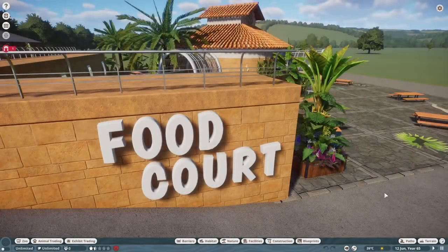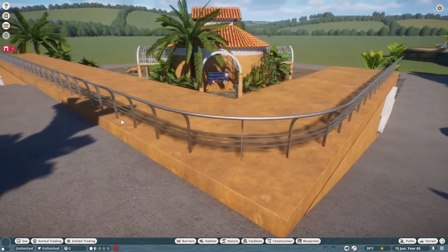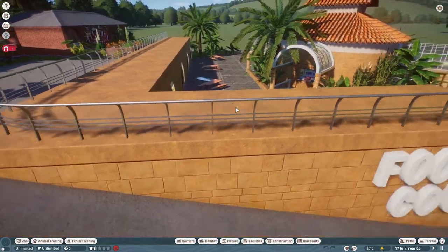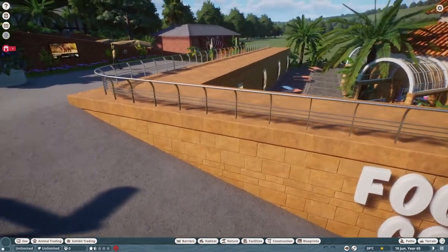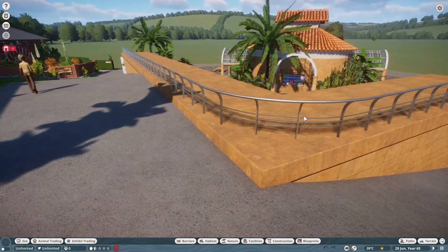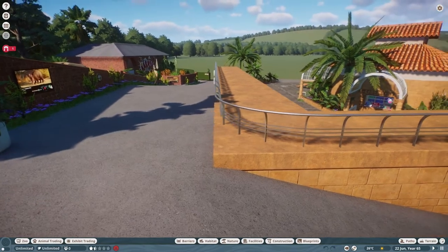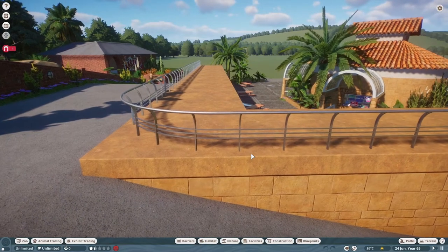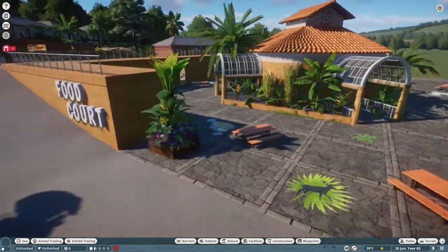Here we are back in real time at the food court. The first thing you'll notice is I've added some railings along the top here just to stop people running on there and injuring themselves - as humans tend to do whenever there's a wall, we like to climb on it. I wasn't entirely happy with the metal look but the more I look at it the more I think it is the sort of railing they would have along there - clearly a safety railing rather than something aesthetically pleasing.